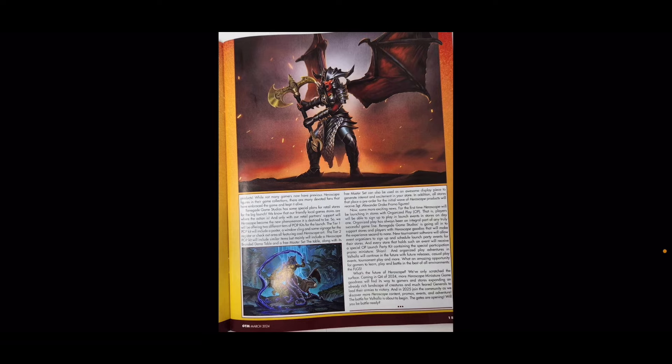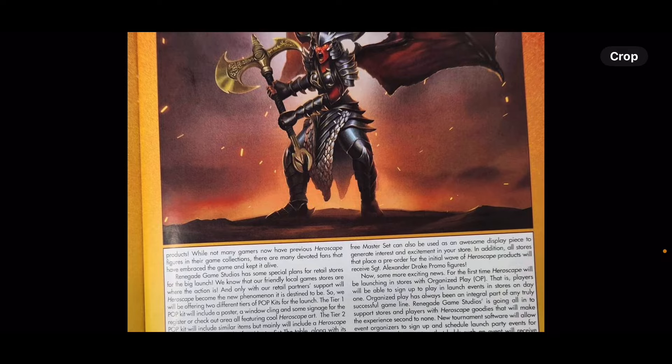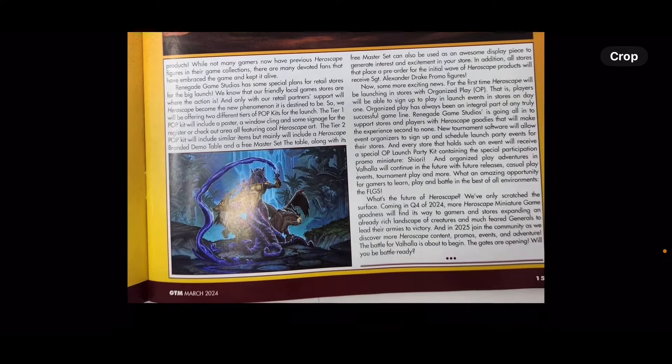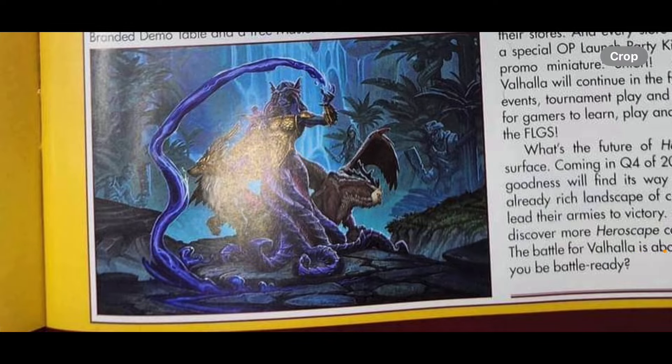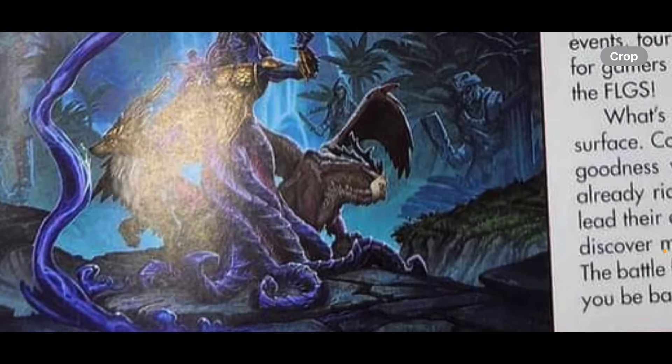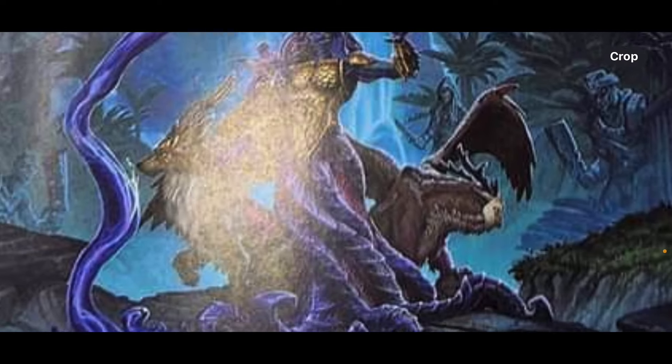Page two — we get some art. That's the new Valkyrie for Utgar. Can't remember her name. And then this is Awashia — or Awashiawa, I think. Can't remember. It looks like we've got some scary pirate dudes in the background there.